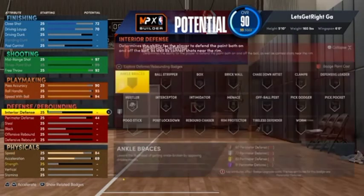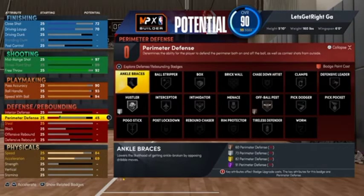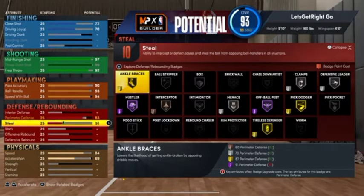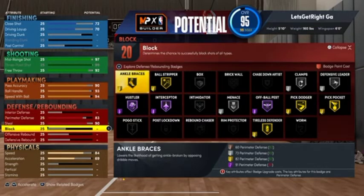Going down to the defense. Interior — I didn't touch it, I'm not worried about interior defense because Trae is never inside the paint. Perimeter defense, I went with a 90. He's not a primary ball defender, but I still went with 90 because I wanted that Hall of Fame Interceptor badge. You get 20 defensive badges — Trae Young is not a defensive player, but 20 badges isn't too bad. Tireless Defender on Gold. You can definitely get by with this build. Not going to touch block, offensive rebound, or defensive rebound.